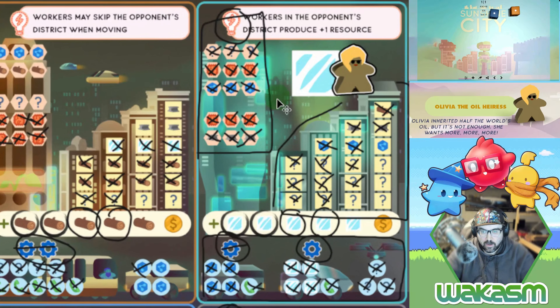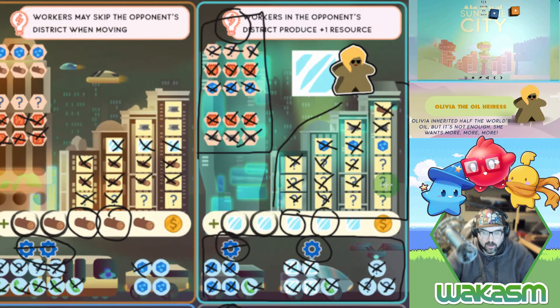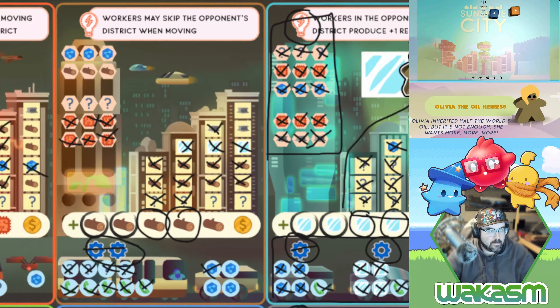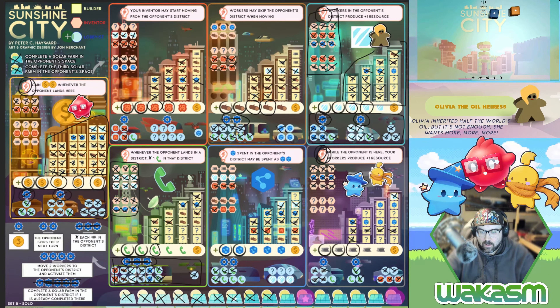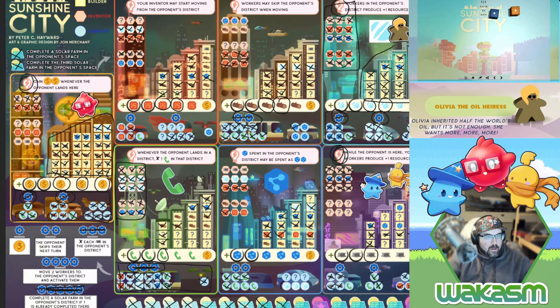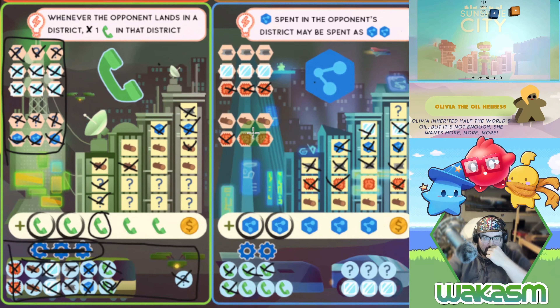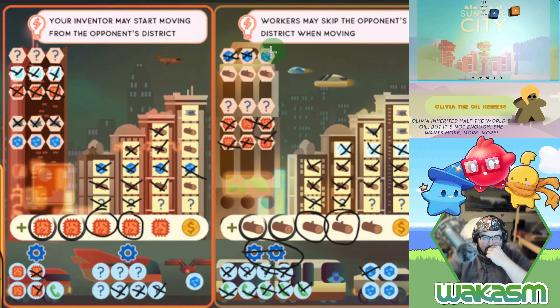The builder generates three steel — mark these two, use another steel up here. The lobbyist generates three but there aren't many places, so we use it here. The inventor generates five wilds; best usage is up here — one-two-three-four-five. That's everybody.